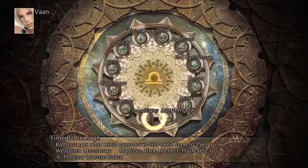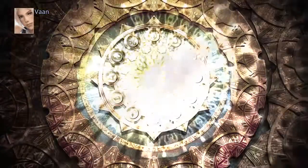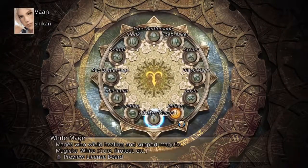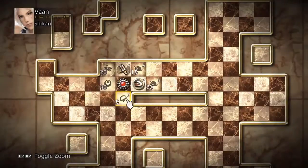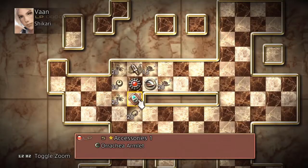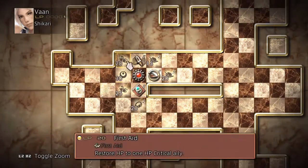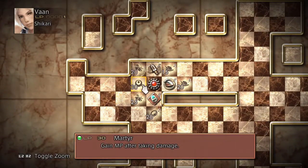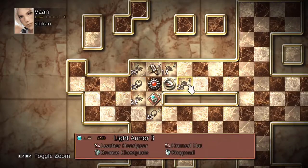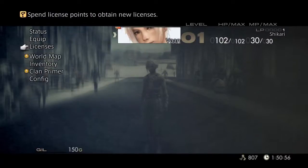After thinking about it, I've decided to make Vaan's class the Shikari. Shikaris have daggers, which he already has, so I'm going to go ahead and choose that — it's going to make it simple. I've already decided which ones I want to use. I need to get the Orochaea armlet they gave us. As you can see, there are license points on the top left showing your class and how many you have. Each panel has a different LP cost, so we'll unlock those slowly — passive upgrades and weapons when they come.